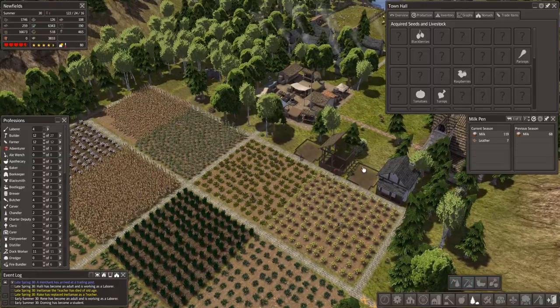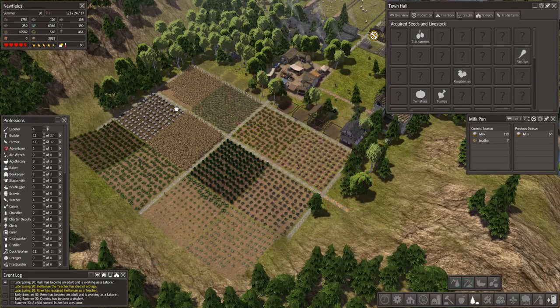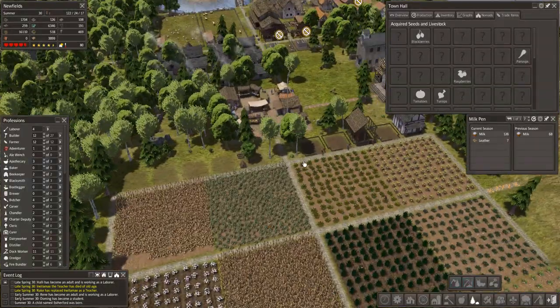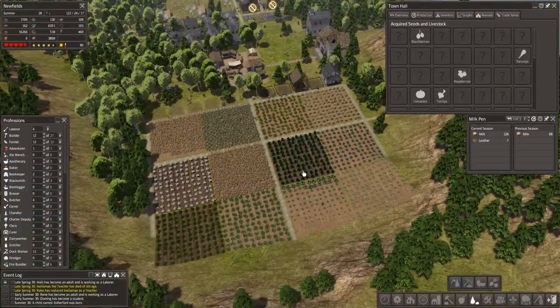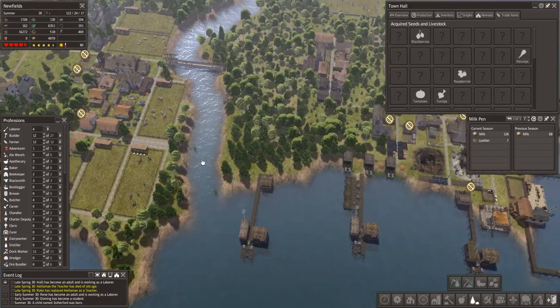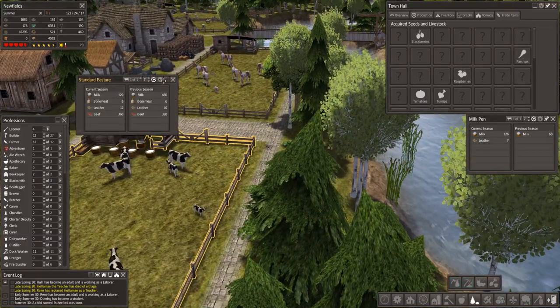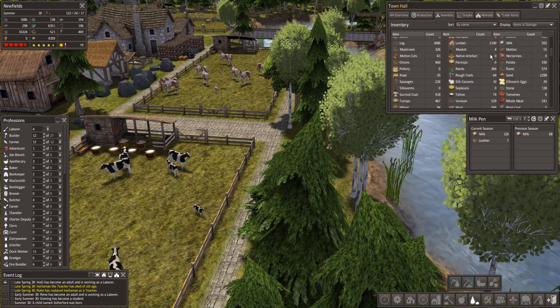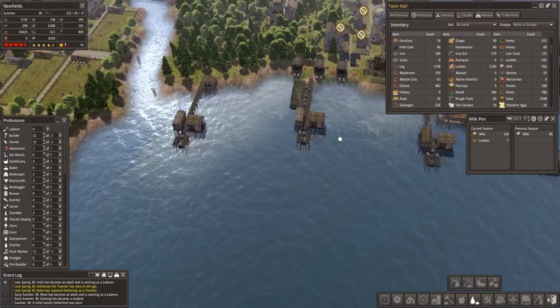The houses are going up — fantastic. Hopefully these farmers will move in here and we'll start getting a few more children, because we've been a bit lax on the breeding part of the game; we haven't made many houses. These guys are making milk as well. I bet we've got tons of milk. 592 milk — we need a dairy.